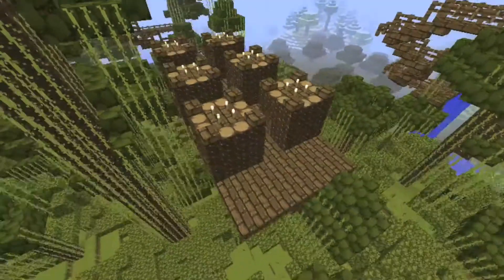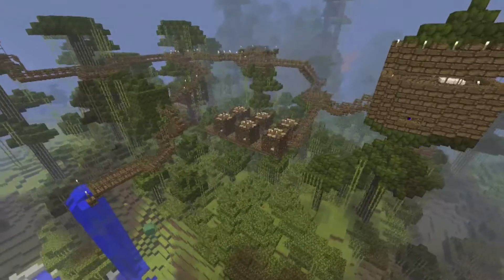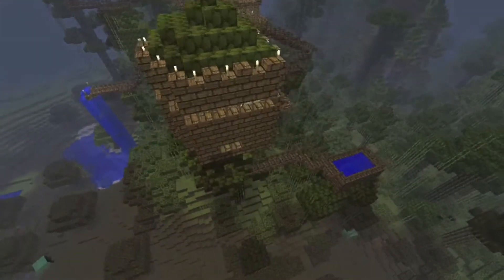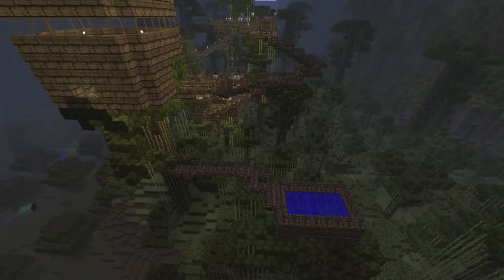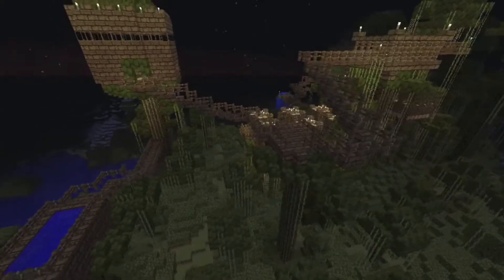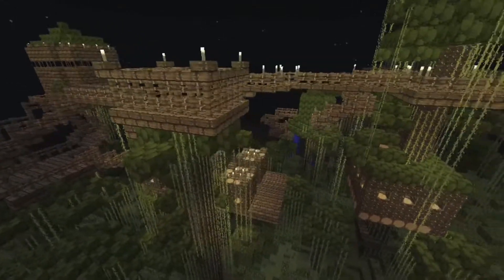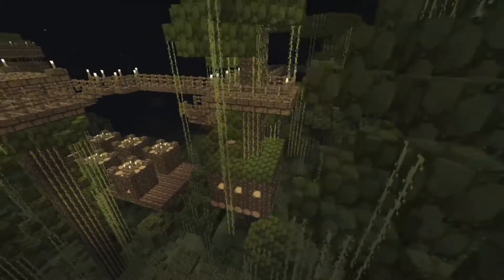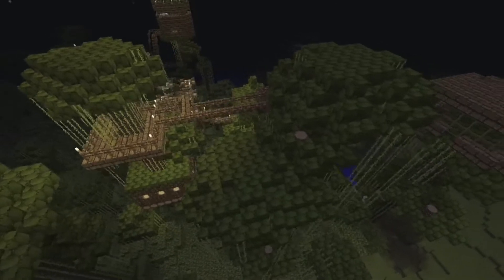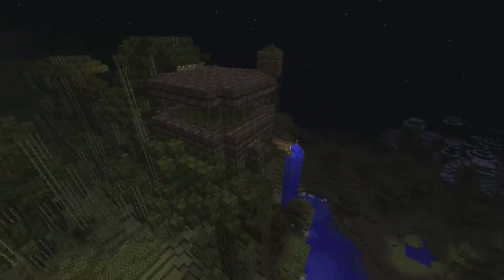That's about all we're going to cover in this episode. Let's have another look at the area: the double floor house with its pool, the paths that still need lighting up, the platform and nightclub bar, the original house and platform, and heading over the top we'll eventually come to the observatory and round to the new living quarters. Thank you for watching and I'll see you next time.